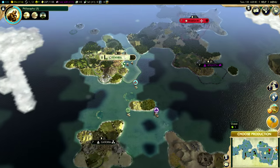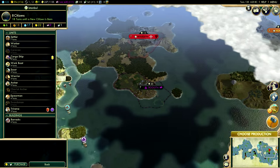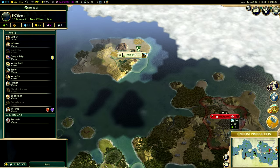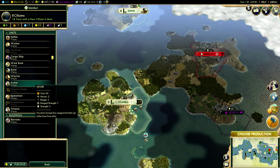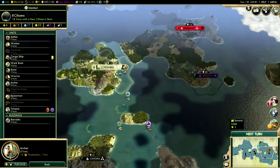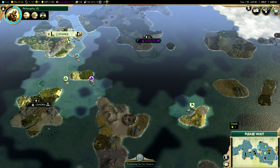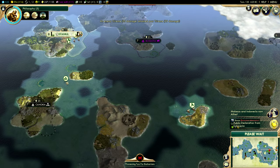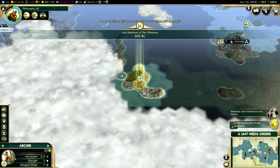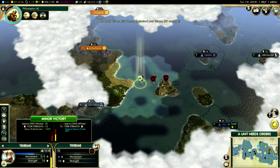In the interim, what do we need? We might need some more military to send over east. Let's just go with an archer — you can never go wrong with an archer, really. Should I go for a cargo ship? We'll go with a cargo ship next time. If we can snag the Oracle, that'd be nice — I'll try to do that, though I really don't want to spend too much effort on wonders. You guys saw what happened the last time I did that.